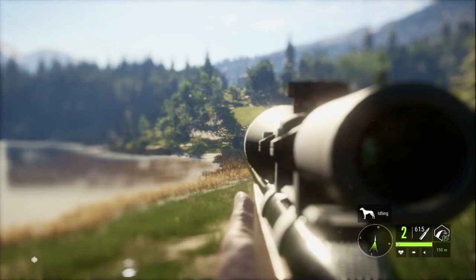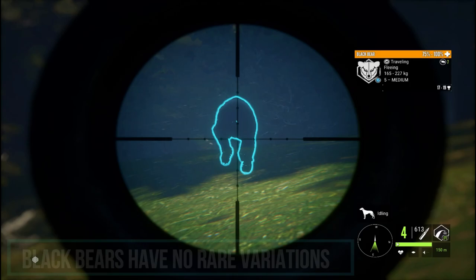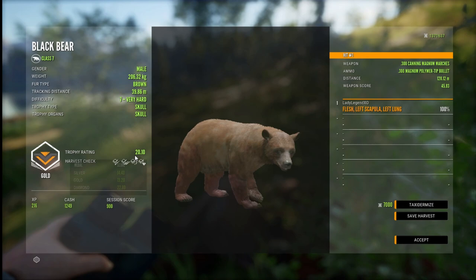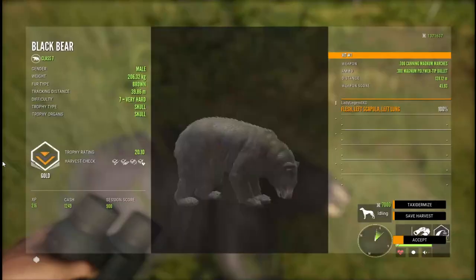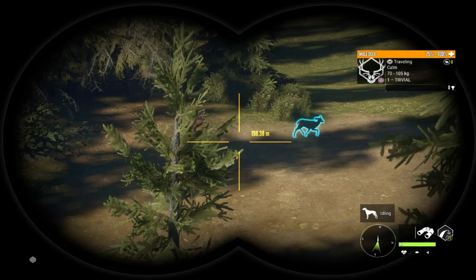Moving on to black bears — they are a very easy one to look at for rare variations because there just aren't any. Black bears have no rare variations, but there are plenty of different color variations: they come in brown, blonde, and cinnamon. There is no albino and no melanistic, which is kind of sad and makes them a little less exciting to hunt for. Black bears are the only bear that has no rares — we do have albino for grizzlies and for brown bears, just not for black bears.